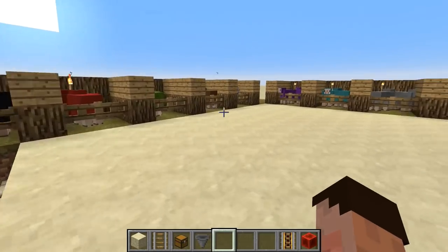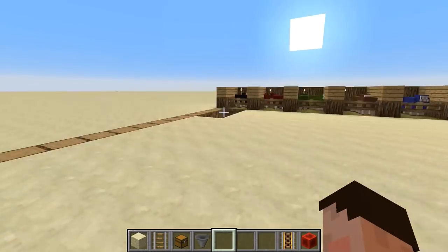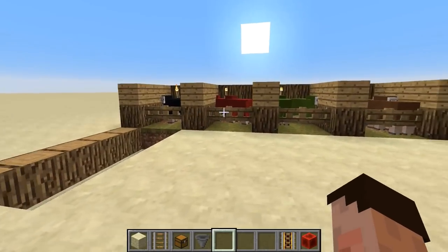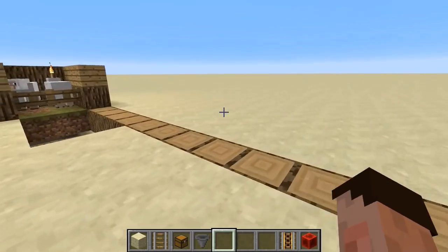We've now got a massive array of 16 different colored sheep — two in each. Dyed them up with the various dyes that are relatively easy to get.